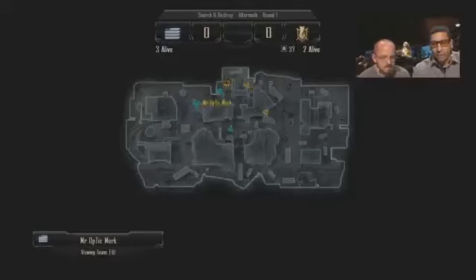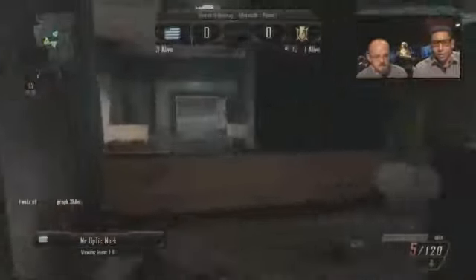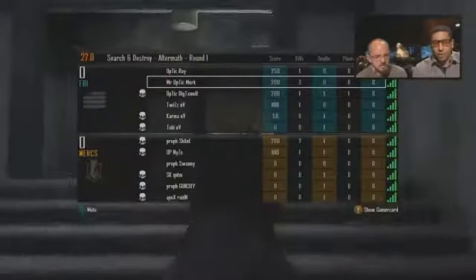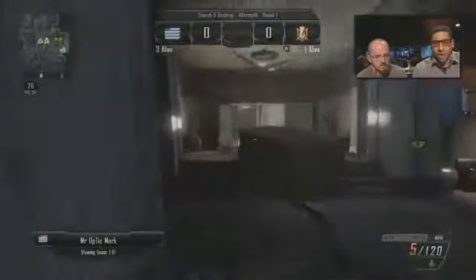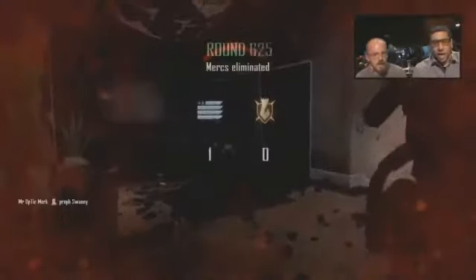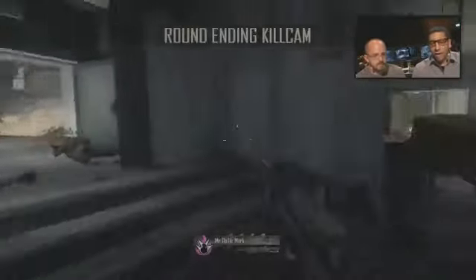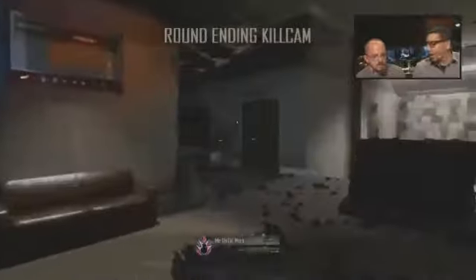They have put the bomb down, so the North Americans are controlling that area. Merck is trying to get that jump shot — Twizz picks up that kill. Now it looks like there's one European left, it's gonna be Swanee who has to play this quickly. And there you have it — Merck going massive for the North Americans that round. As we see on the kill cam, that was a quick round.